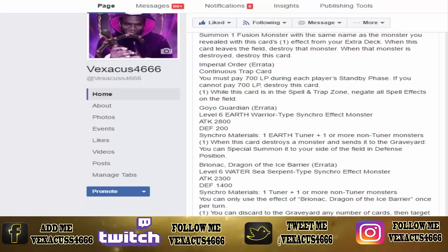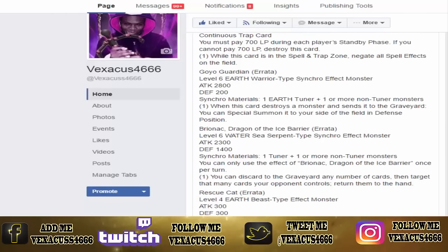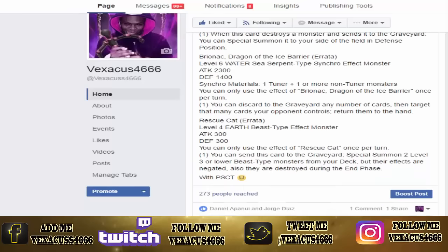Goyo still has the same effect: when this card destroys a monster and sends it to the graveyard, you can summon it to your side of the field in defense position. Brionac, Dragon of the Ice Barrier — level six, water, sea serpent-type synchro effect monster, 2300 attack, 1400 defense. Synchro material: one tuner plus one or more non-tuners. You can only use the effect of Brionac once per turn — you can discard any number of cards to the graveyard to target that many cards your opponent controls and return them to the hand.